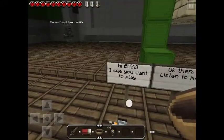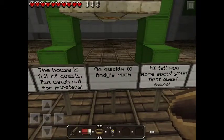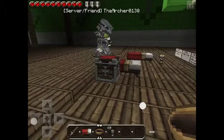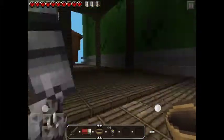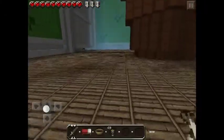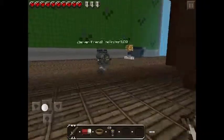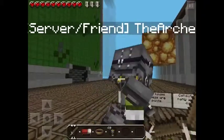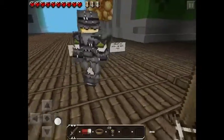Hi bros, I see you want to play. Okay then listen to me - the house is full of quests but watch out for those monsters. Go quickly to Andy's room, I'll tell you more about your first quest there. Come on. I'm gonna take this bed with me. There's another bed over there - I know that from watching it. You can sprint ahead of me, you don't have to wait on me.